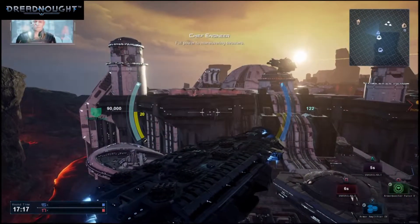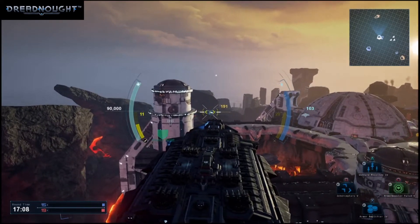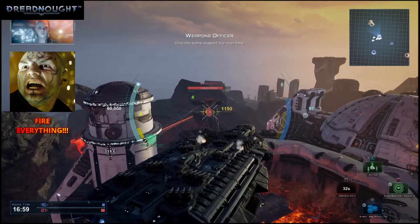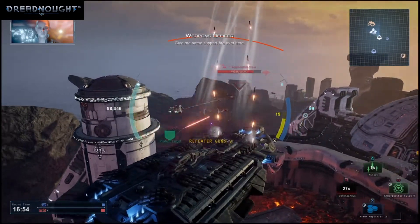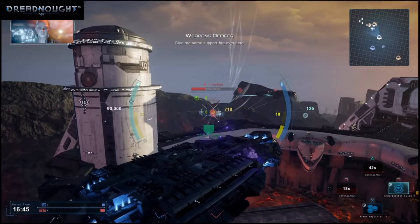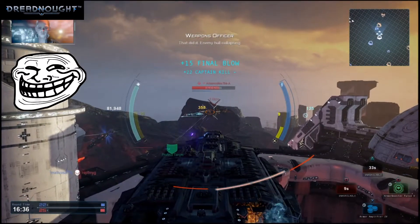Full power to maneuvering thrusters. Vulture missiles locked on. Guidance system online. Support fire over here. Enemy warheads locked on our position. That did it. Enemy hull collapsing.